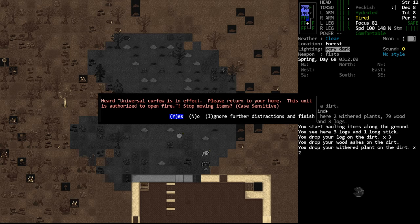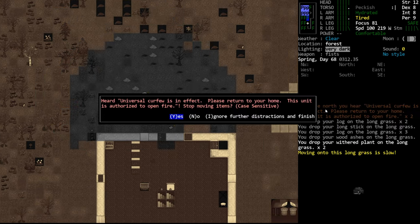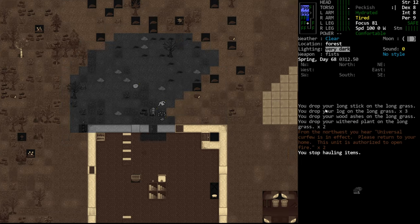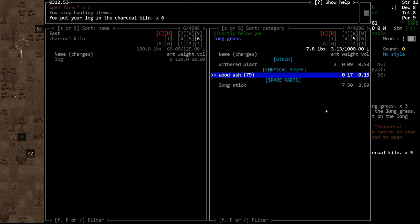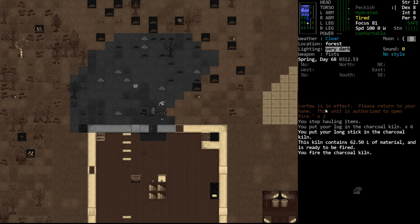So we'll go ahead and grab all this stuff. We'll come over here and dump these again in our kiln - logs into the kiln, great, long stick into the kiln. And we'll fire that up again so that it's working to our benefit.